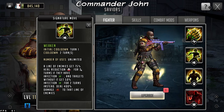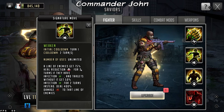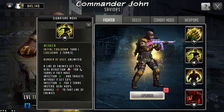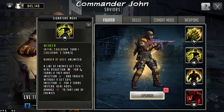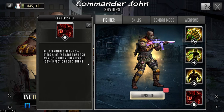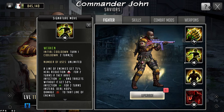If they have 100% infection, they get 75% heal reduction, meaning they can't heal 100% to get rid of that infection. Also, for two turns, if they have infection they get that heal reduction, and targets without it will get infection for two turns instead. Remember, at the start of combat he's already given three random enemies 100% infection for three turns, so those who don't have it will also get infection. He also deals 400% damage to that line of enemies.